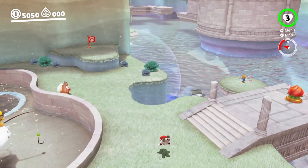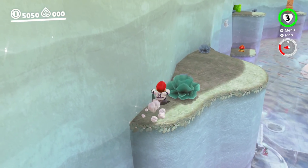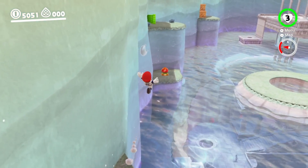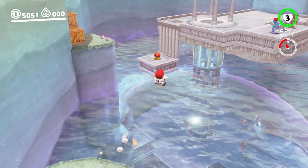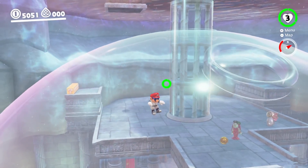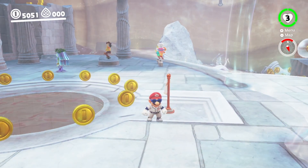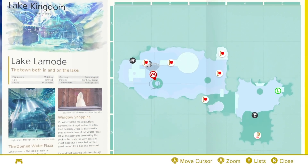We're going to start with the biggest thing that you can do with Cheep Cheeps. Now I'm sure you guys have heard of the Cheep Cheep Clip Glitch by now, but we're going to show it off anyway just in case you haven't. This glitch is possible to do in the Lake Kingdom, but I'm not actually sure if you can do it in any other kingdoms with Cheep Cheeps. So in order to pull off this glitch, make sure you head over to this flag over here — the Water Plaza Entrance.